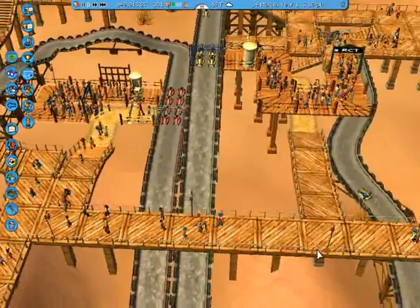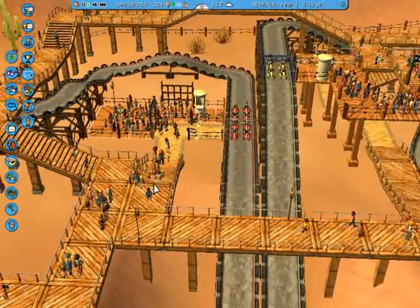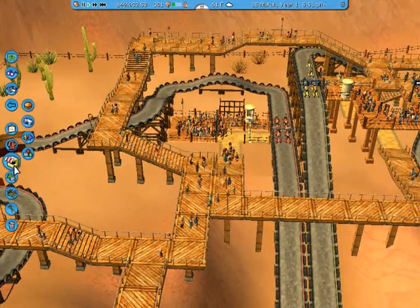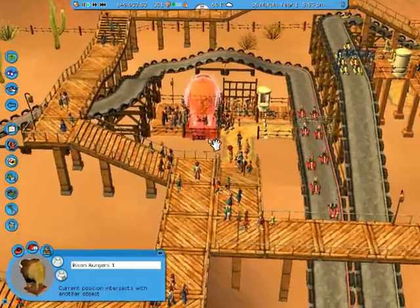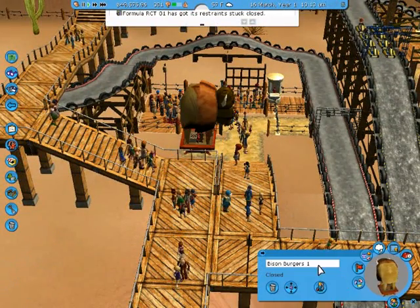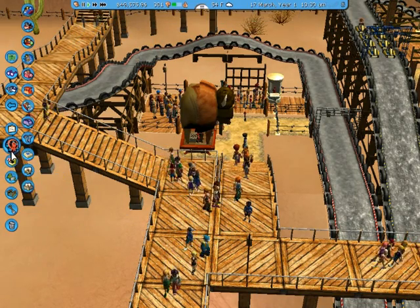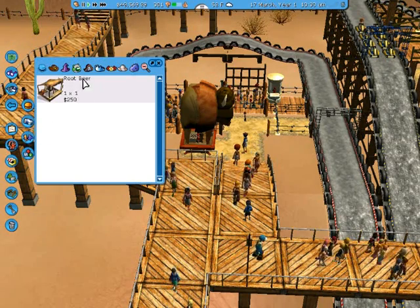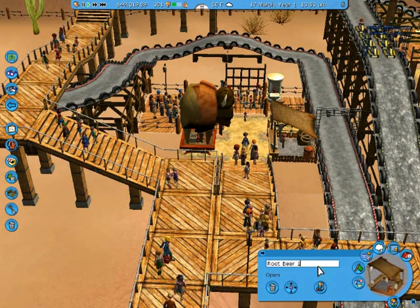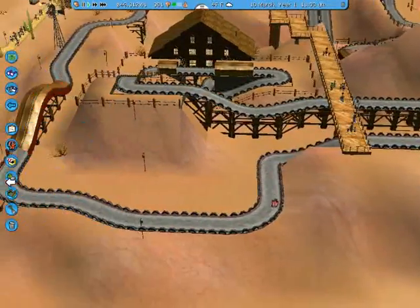First off, I need to put a bathroom somewhere close by. These are pretty long lines. What shops do we start off with? Bison Burgers — this one right here. So there's a lot of people going right here. Trying to start the food off where a lot of people already are, so we can get a couple of customers and stuff like that. Two-headed drinks, so I guess there's going to be a root beer over here with it.